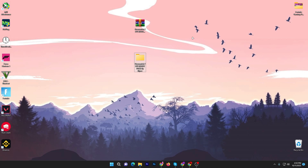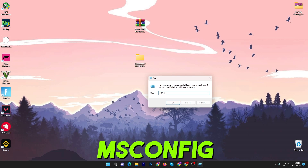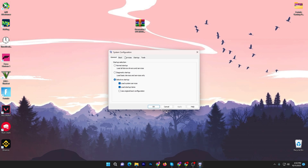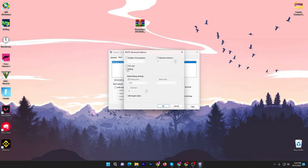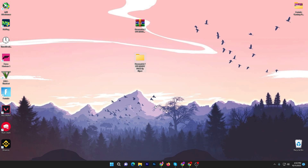Press Windows + R again and type msconfig, then press Enter. You will get the System Configuration window. Go to the Boot tab, then Advanced Options. Check the box for Number of Processors, click the dropdown, and select the maximum number available in the list. Click OK, hit Apply, and click OK again. It will ask you to restart your PC, but you don't need to restart right now.